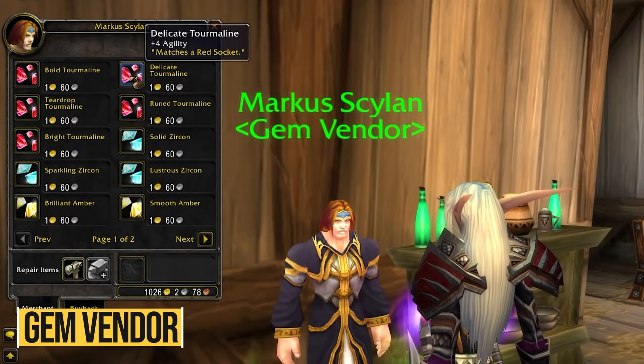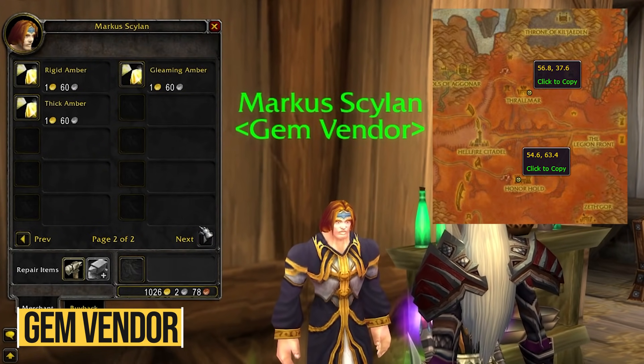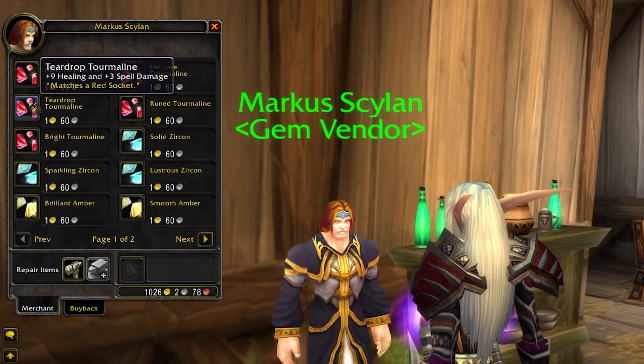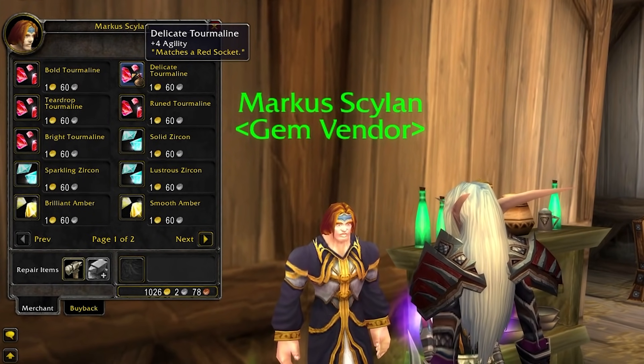Another useful vendor is this guy in either Honor Hold or Thrallmar. He sells very basic green gems which come in handy if you're leveling and you get a piece of gear with a socket slot that you know you'll be replacing soon. If you don't want to spend a lot of gold on an expensive gem, you can go here and buy these basic green gems to unlock the socket bonus and get some extra stats.